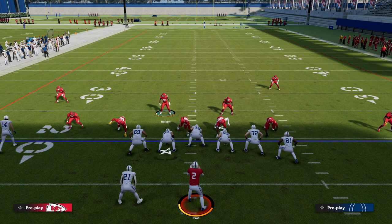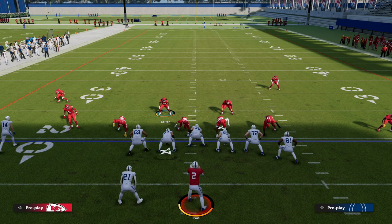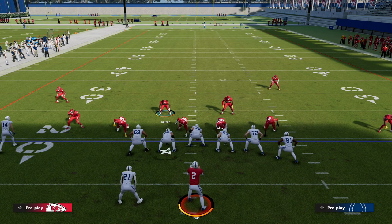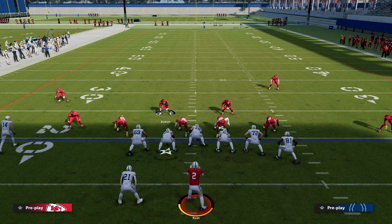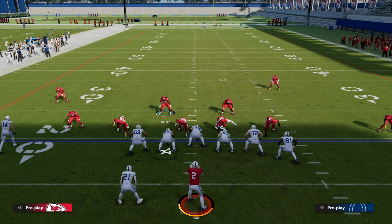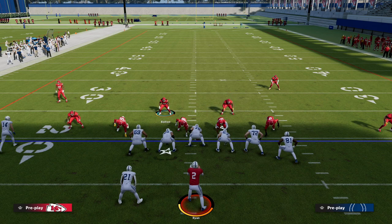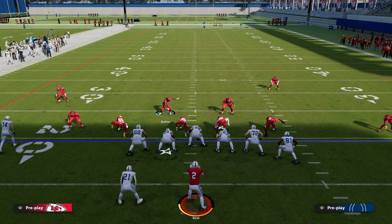If you want to get access to my full Big Nickel Over G defensive ebook, it breaks down all of the different pressures, the run defenses, and we also go into detail on how match coverage works — the rules of match coverage in Madden 23, how it applies, and some of my favorite adjustments. Match coverage is actually super underrated this year because it blends together the best parts of man defense and zone defense. Plus, Big Nickel Over G probably gets the best pass rush sheds out of any four-down lineman formation in the game.